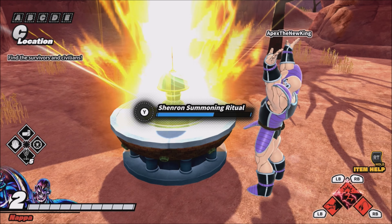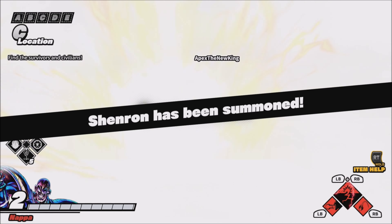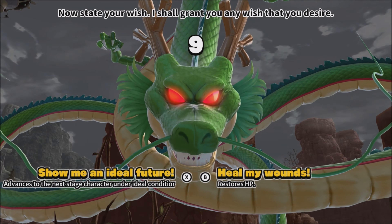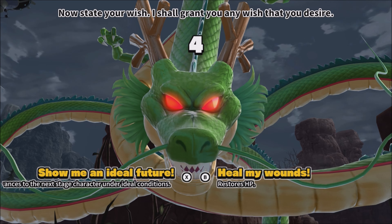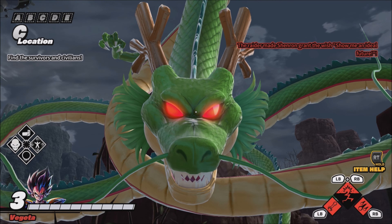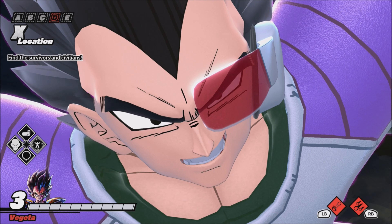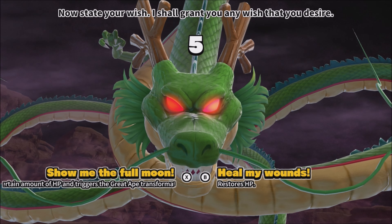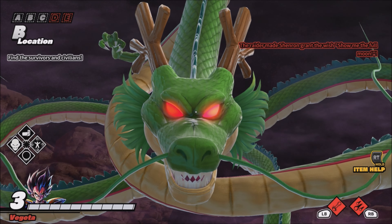Nappa also has his own unique wish — while it shares the 'give me even greater power' concept, it has a different description: 'show me an ideal future,' which grants you the power of level 3 Vegeta. Sticking with Vegeta, he too has his own unique wish — 'show me the full moon' — which triggers the Great Ape transformation scene and gives you the power of level 4 Great Ape Vegeta.